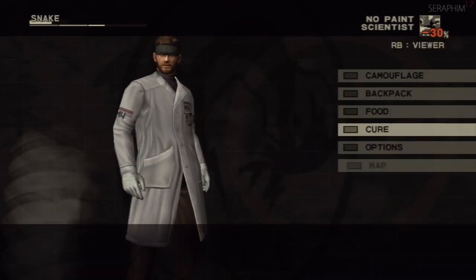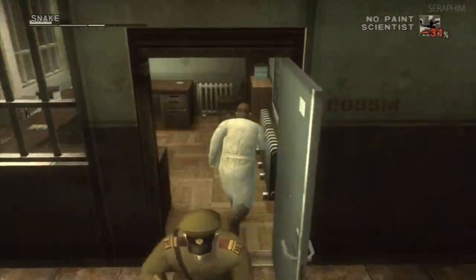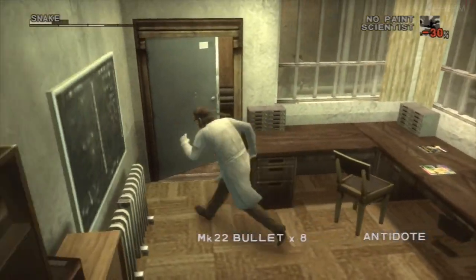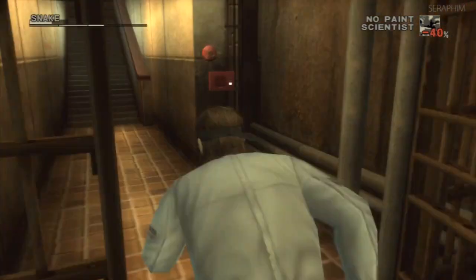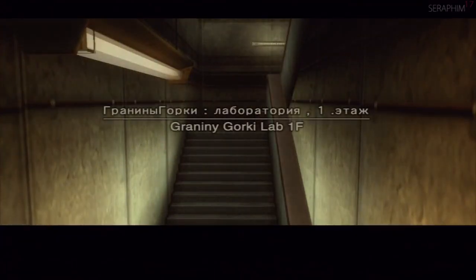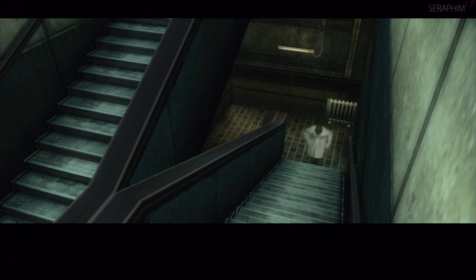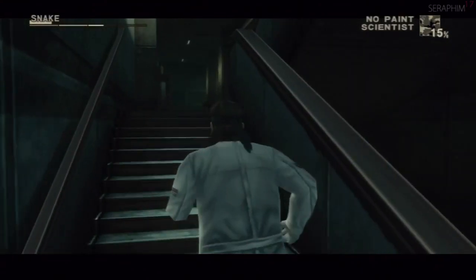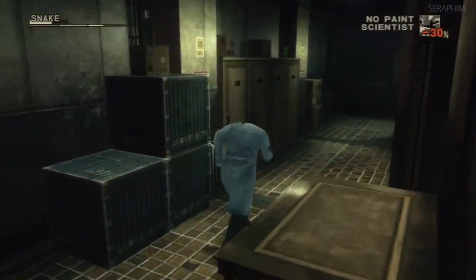In this room here there's some Mark 22 ammo, so I'm going to pick it up because I always seem to be low on the stuff. Then when you go up these stairs it leads to the main part of the building, and you want to go to the opposite staircase. What we're going to get here is the cigarette gas spray — it's a way of putting civilians or guards out, and it's really useful against the End, which is where you're going to see me use it most.